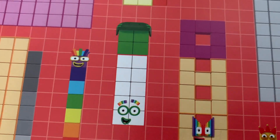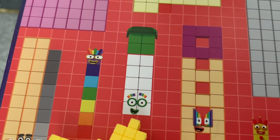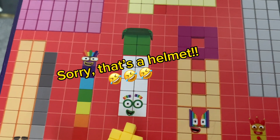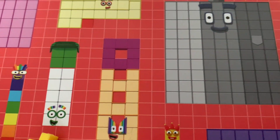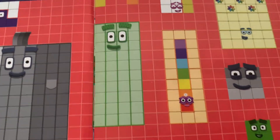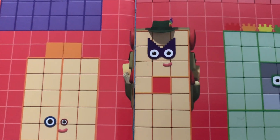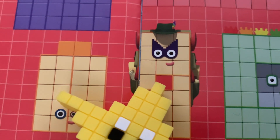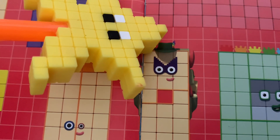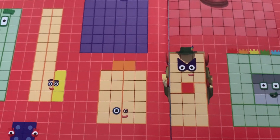Nope, that's not Number Blocks 21 - that's Number Blocks 14. It has a green scooter hat. I think I found her somewhere - there she is! She has a green hat on. How cool is that - Number Blocks 21! Now let's find Number Blocks six.